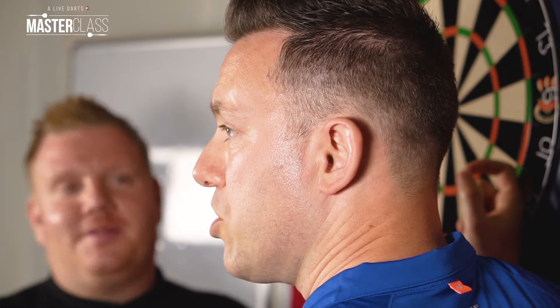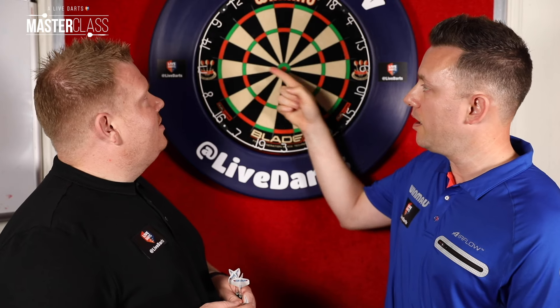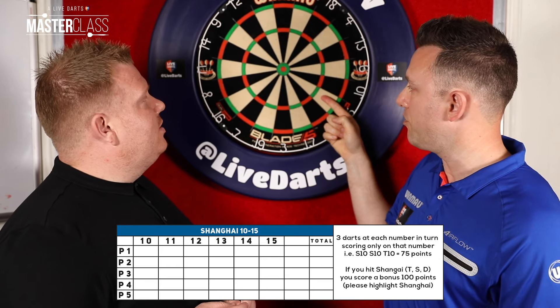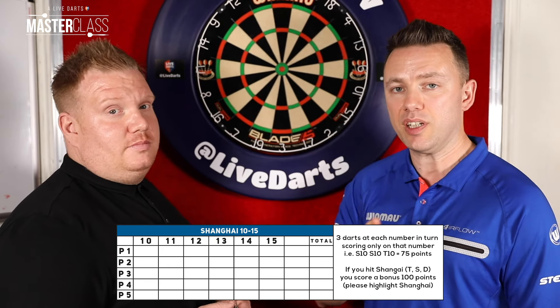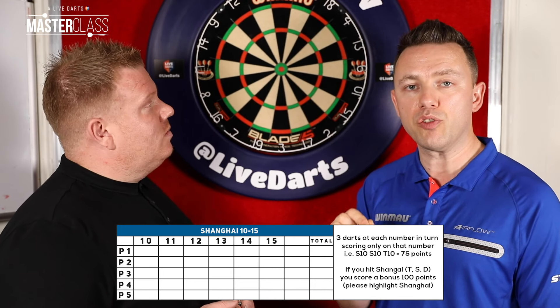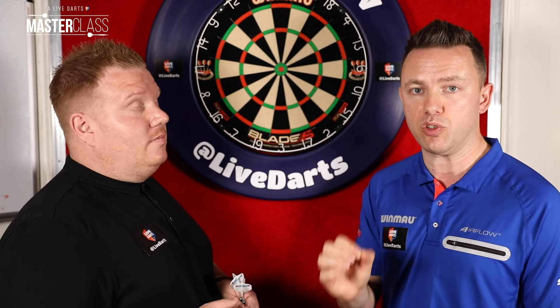Section 1 starts by scoring as much as you can on number 10, then 11, 12, 13, 14, and 15. Here's the catch — if you score a Shanghai on any of those numbers, you get a 100-point bonus, which will really swell your score.